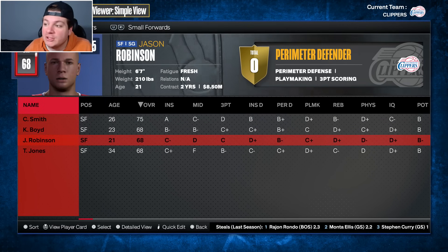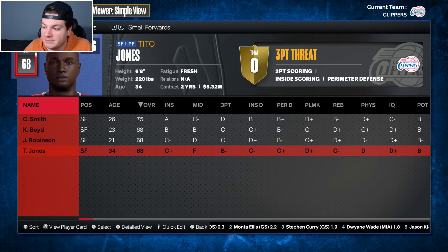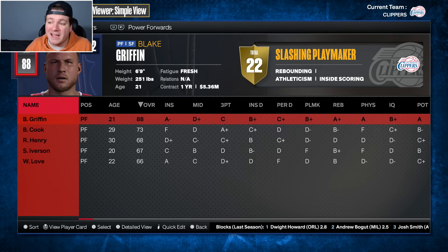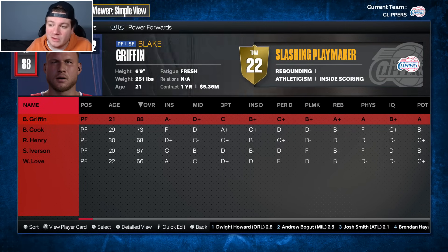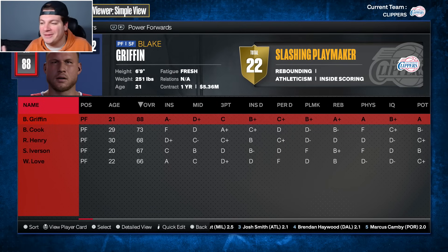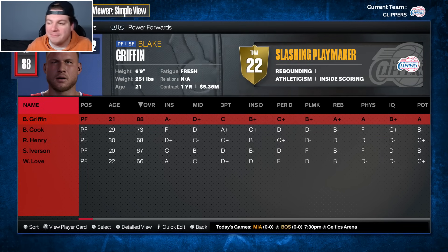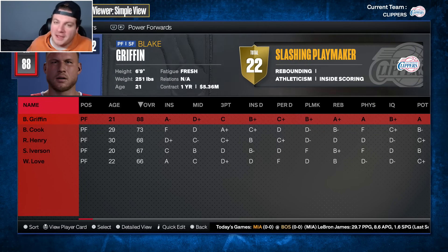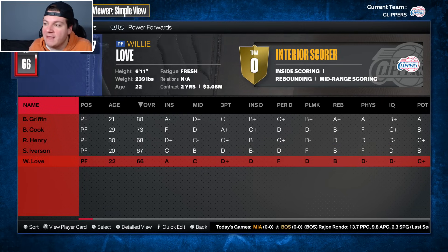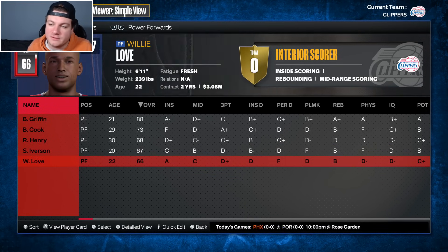We have Kenneth Boyd, Jason Robinson — no way this person is real — and Tito Jones. I'm on that same wavelength; I doubt he's real either. At the power forward spot, Blake Griffin is technically entering his rookie year. He's 21 years old and an 88 overall, which is kind of insane — the guy hypothetically hasn't stepped onto an NBA court for an actual game yet. Brian Cook, Robert Henry, Sam Iverson, Willie Love — these are not people that are going to be on this roster for long.